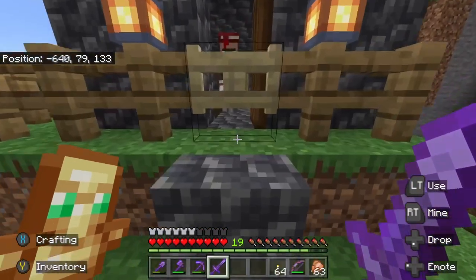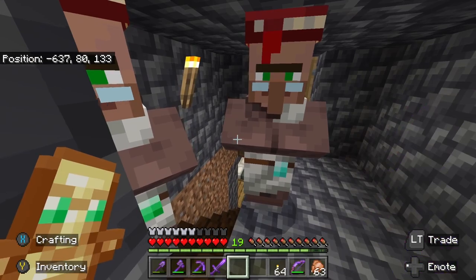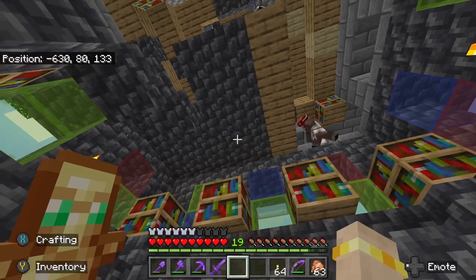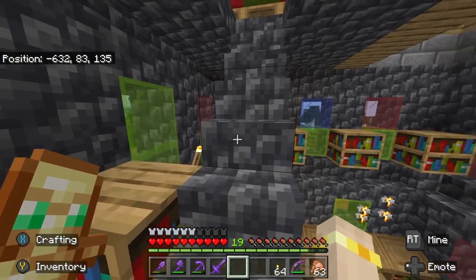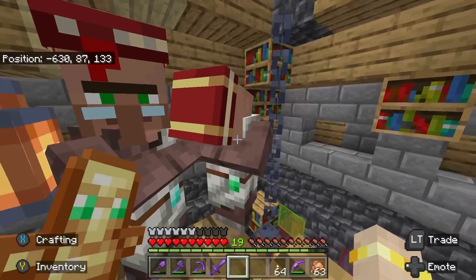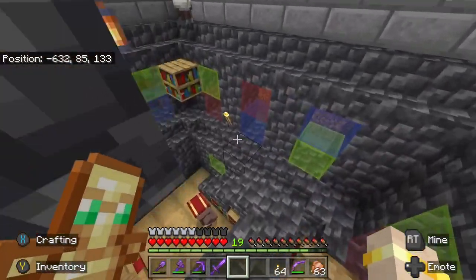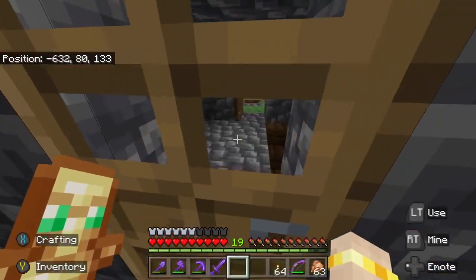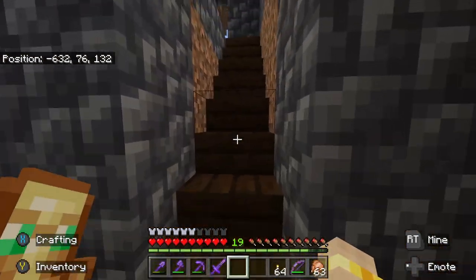And this is the original library that we had. So this is something that Miz built and there is a bunch of librarians still living in here. It's very pretty in here - it's got the coloured glass, got lots of bookcases, and this little balcony bed area. Some of these villagers have good traits, we just don't use them as much because they're down here. We should probably move them up to that top library at some point, but it is pretty stressful transporting villagers, as I'm sure many of you are aware.